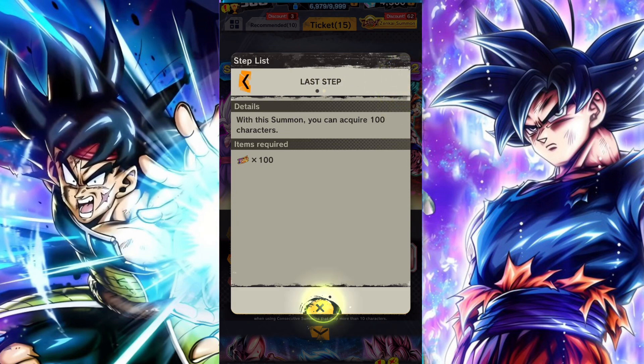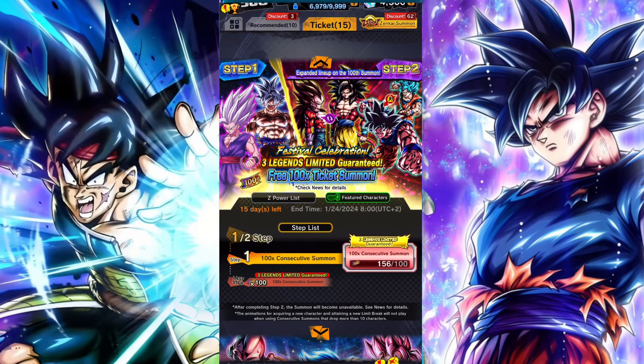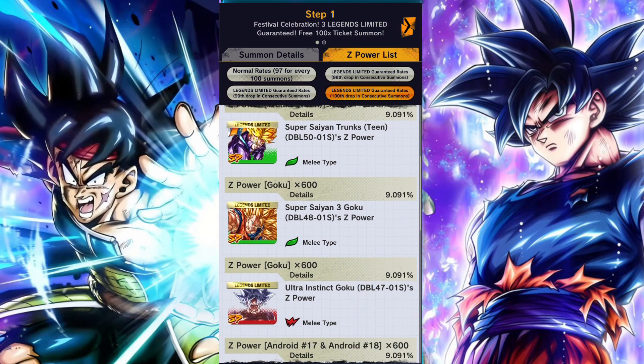The Legends Limited summon tickets are earned through missions — I'll leave a link to the video in the top right-hand corner, but it's pretty straightforward. You'll get two summons of 100 units each. The 98th, 99th and 100th unit of each summon will be a Legends Limited guaranteed character, which means in total you will get six Legends Limited guaranteed characters, which is honestly pretty cool.